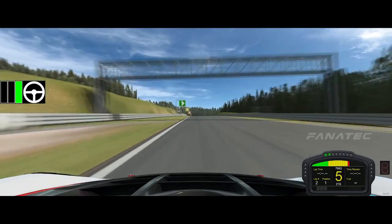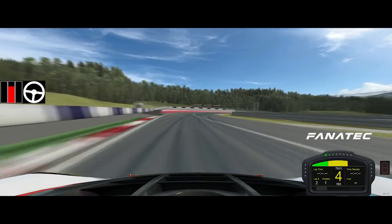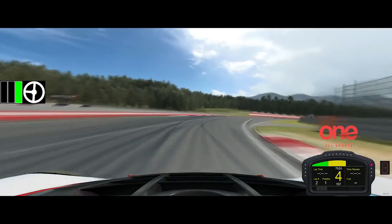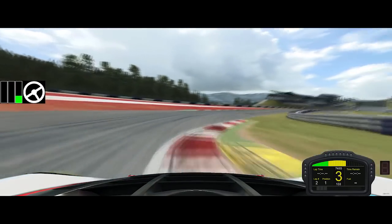Now heading up to the most fun corner on the circuit at Rau, where you're just going really high speed. Take some kerb on entry and some on the exit, and drift up beautifully there through the last corner.